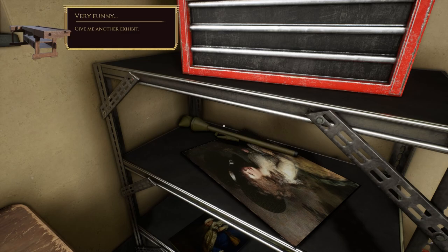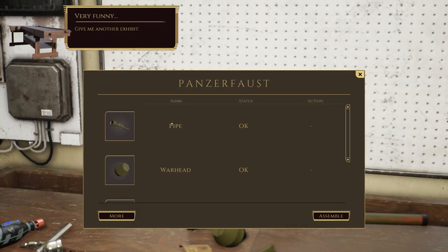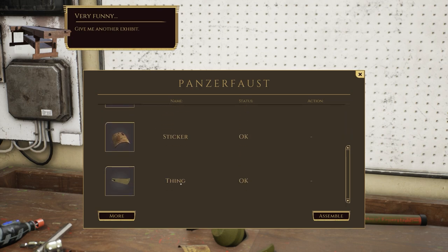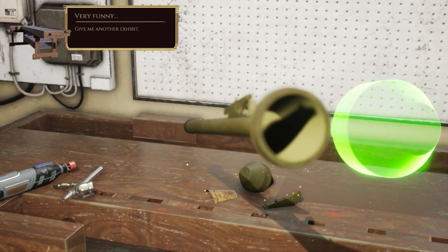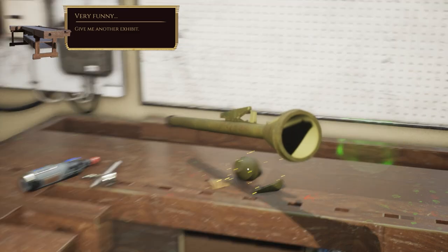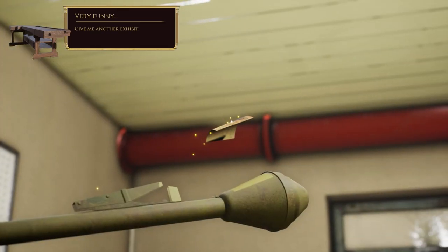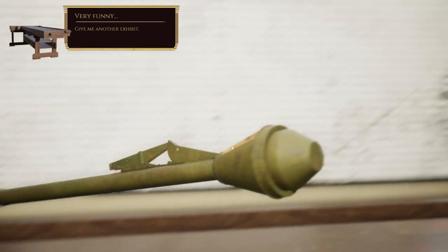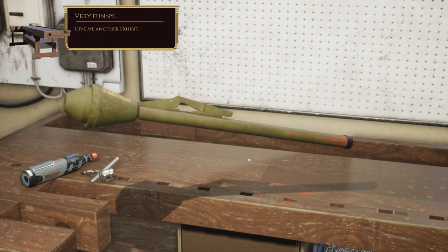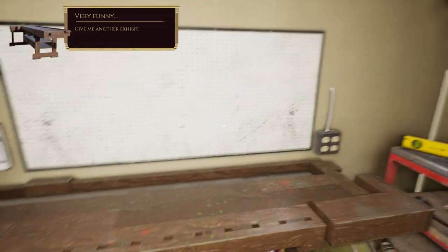Is that a Panzerfaust or a Panzerschreck? I always get those confused. Anyway, the workbench confirms it is a Panzerfaust - with a pipe, warhead, sticker and thing. I'm really hoping this has been deactivated. It obviously can't be active - it's obviously just for display. Because otherwise this game would get very dark very quickly. And is that it? Is that literally all we have to do? Yes, it's done. We've managed to do the Panzerfaust.